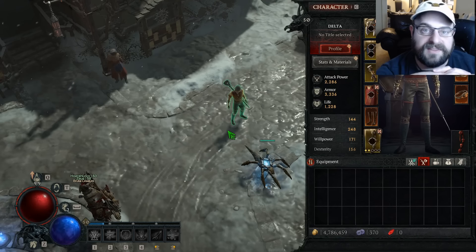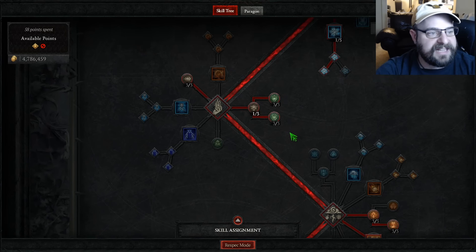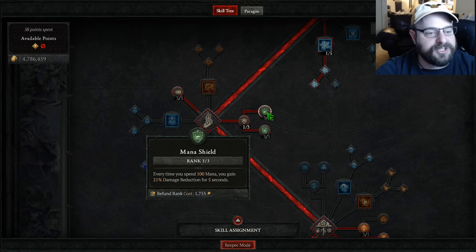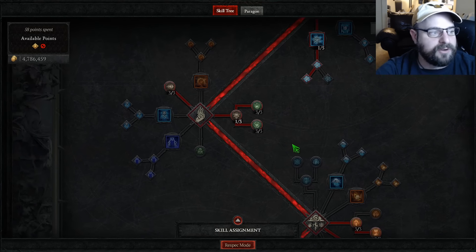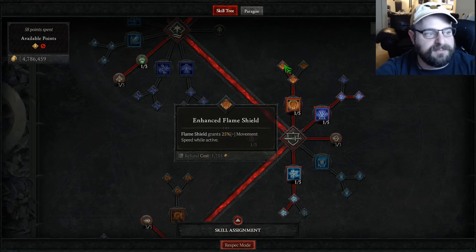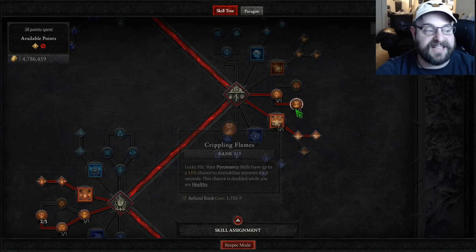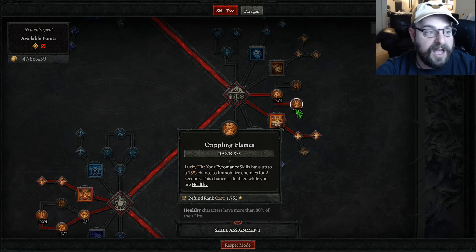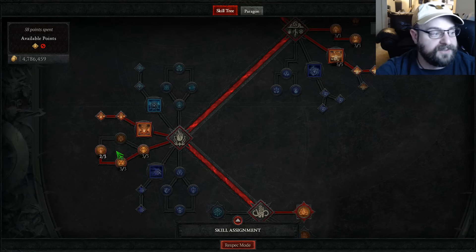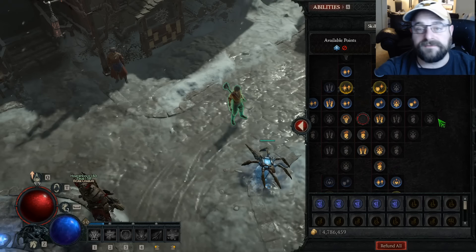Some seasons are going to be more powerful, some less powerful. As for the final build, the final points: I maxed out Mana Shield and then maxed out Protection as well. I also made sure that I had my points into Mystical and Enhanced Flame Shield. I got my points maxed out in Crippling Flames to activate that Control glyph. And then for my final two points, I put two points into Warmth just for a little bit of healing.